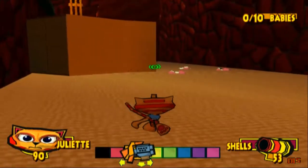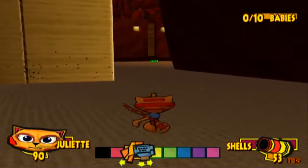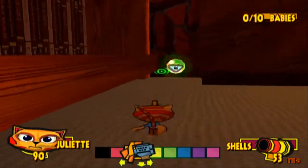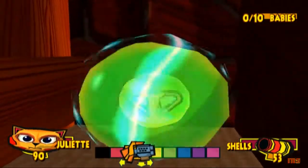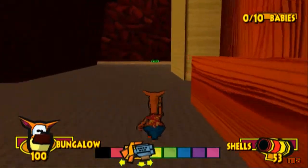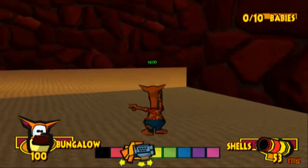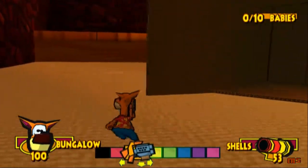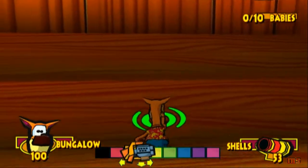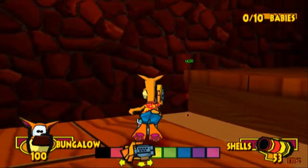We can only get up there as Bungalow, so I honestly don't know why they give you Julia in that room. Don't do what I did — I've basically not been paying much attention, running off muscle memory while talking. Try and pay attention to the game, because I know you will be when you're playing. You need Bungalow to get up those stairs. You can get up on there — that is a pool table, and you have to basically fall into one of the pockets to collect your Tweak baby. There are a grand total of 10 babies on this level.